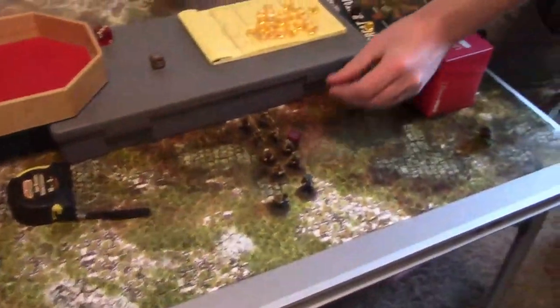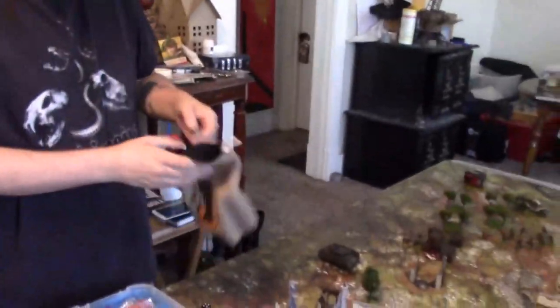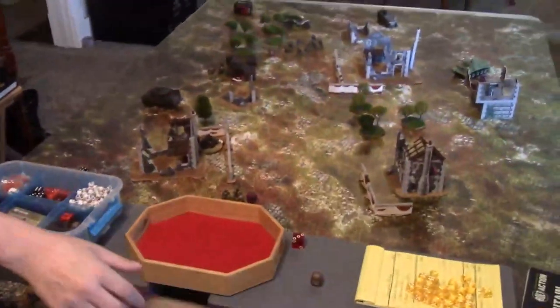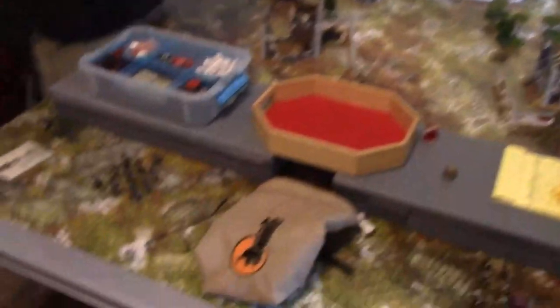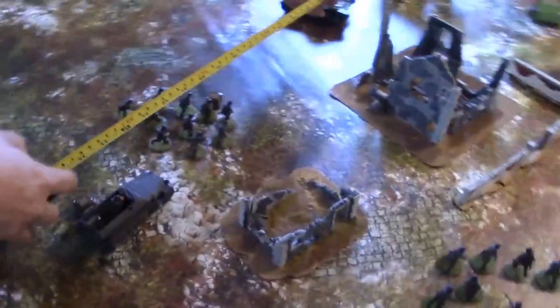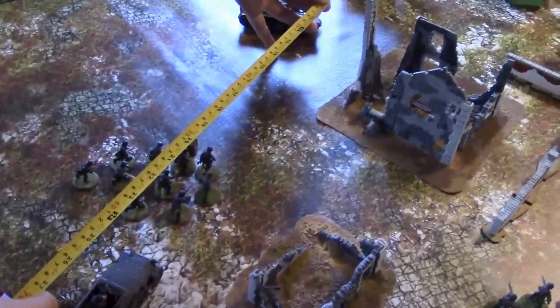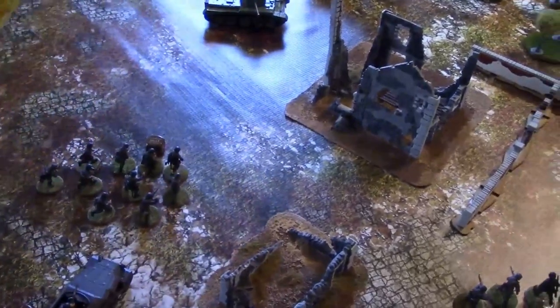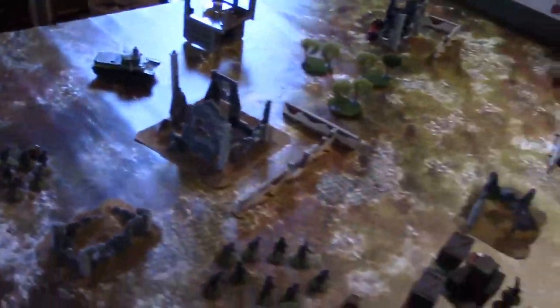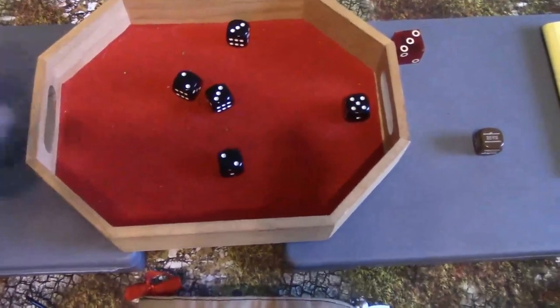British die — second commando squad goes down this turn. German die — the squad advances out of the half-track and shoots the sniper. Machine gun is still long range. Rifles also all long range — super sixes. Nothing from the machine gun. Three sixes from the rifles — three chances — but no kills.